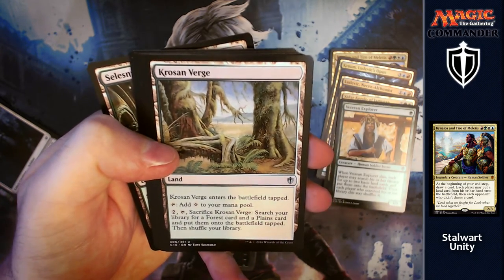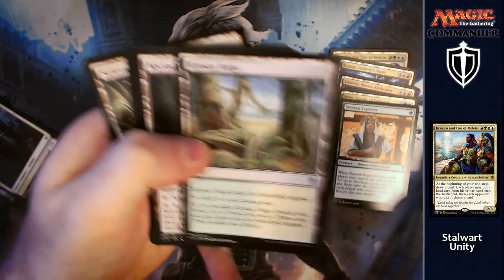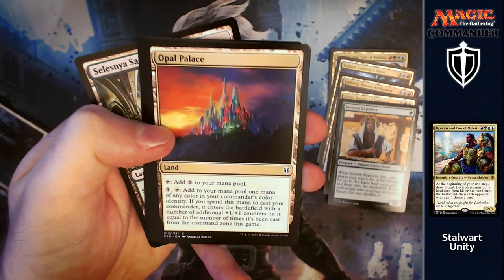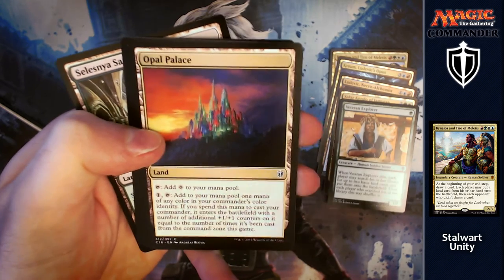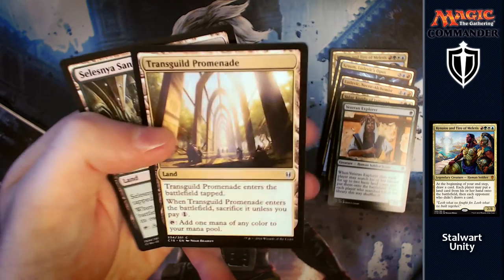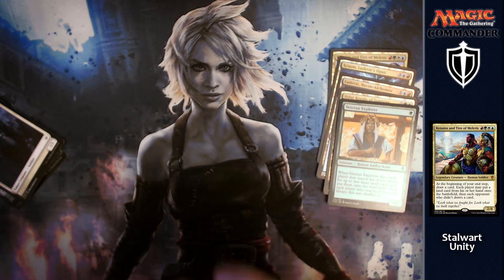There's a land where you can tap for colourless, or pay two and tap it, sacrifice it, search your library for a forest card and a plains card and put them onto the battlefield tapped — great late game if you need basic lands. Opal Palace: tap for a colourless, or pay one and tap it to add one mana of any colour in your commander's colour identity. If you spend this mana to cast your commander, it enters with additional +1/+1 counters equal to the number of times it's been cast from the command zone.